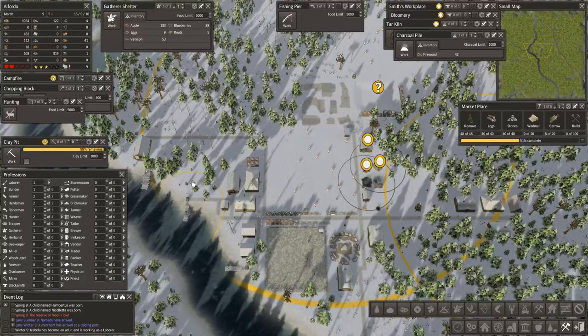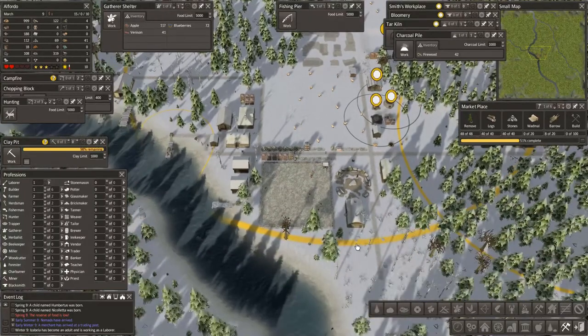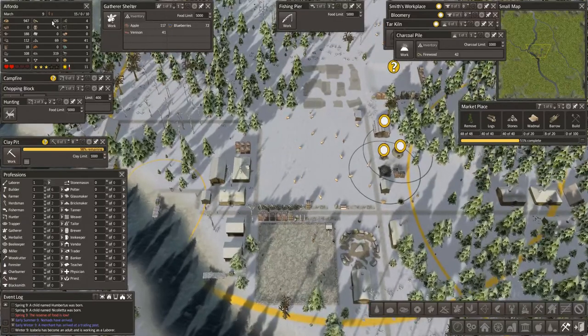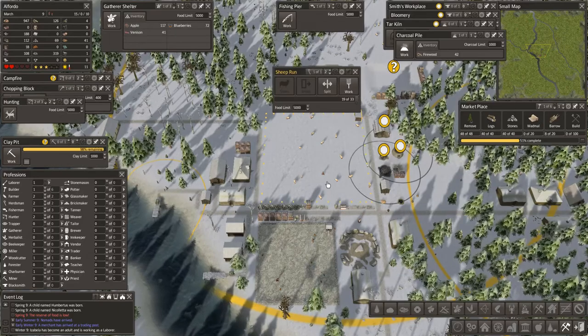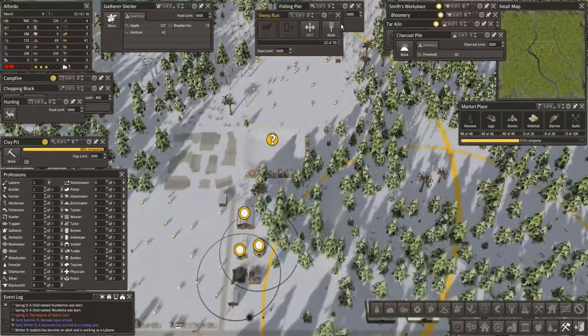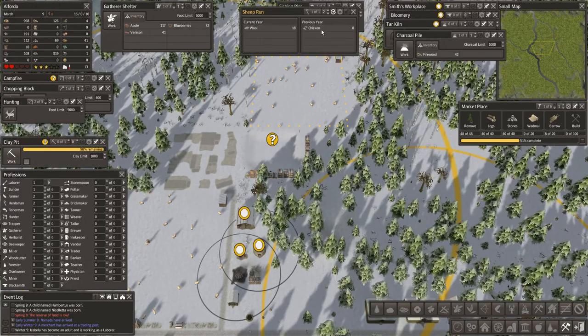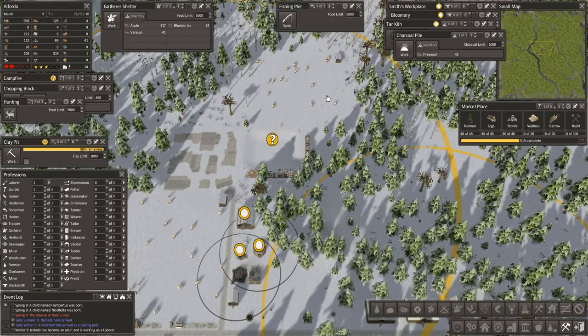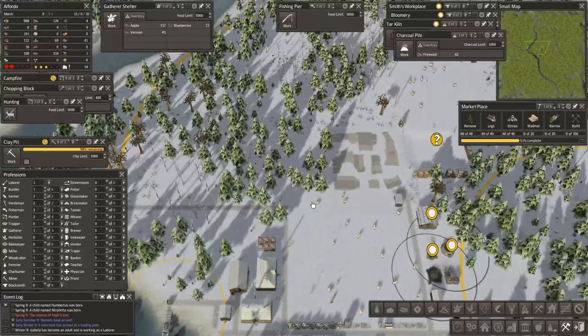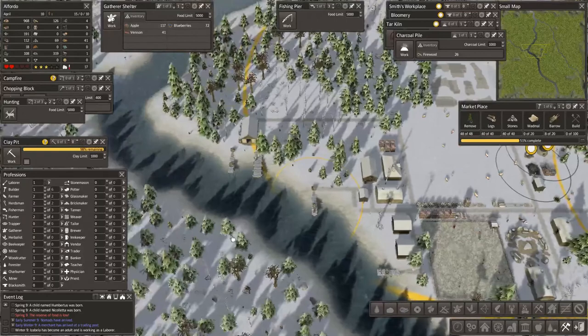Welcome back to Al Fordo. Food is always our issue in this mod. Food and firewood — firewood we're okay, food we're a bit low on, mostly because I split my two big sheep pens and we're waiting for them to catch up. At the moment we're making wool and chicken, but nothing else, so we're waiting for the sheep to breed.